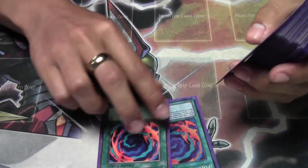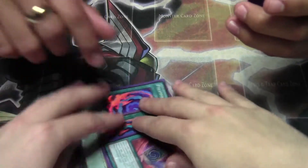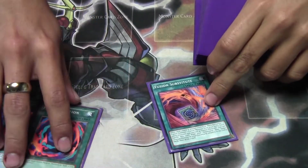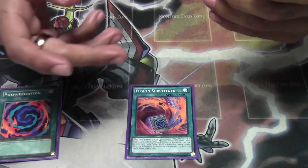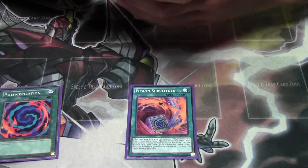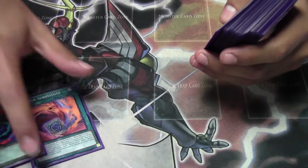The obvious part: Polymerization and a Fusion Substitute. Polymerization is obvious — you need it to fuse since it's a Fusion deck. Fusion Substitute comes in pretty well so you can recycle your Fusion monsters like Norden, Kraken, Sabertooth, or really any of them. And it's easier when you make plays with Sheep — you just put them on the field.